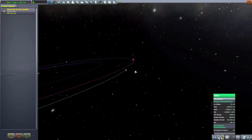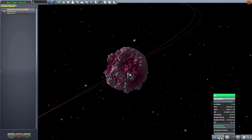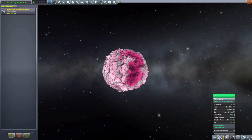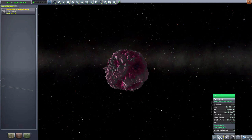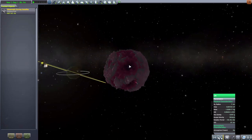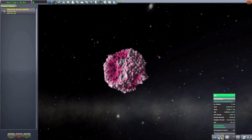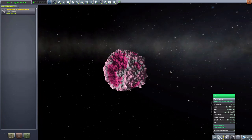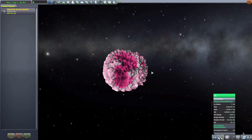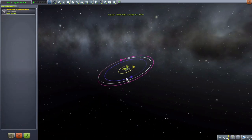That brings us to the last of the celestial bodies here in Leah, which I think is the craziest to land on. Look at this thing — it looks like a piece of pink coral, and I kind of like that. It is seven kilometers in size, again no atmosphere like the rest of the pack. That little bit right there may be the flattest part on the entire thing; the rest is just giant giant mountains everywhere. It kind of looks like coral to me, but hey, it's an interesting place if you're looking for a quite challenging moon to land on.